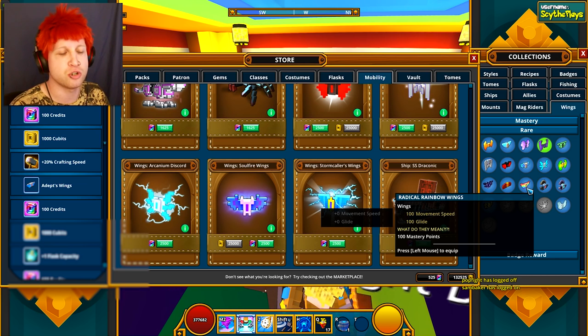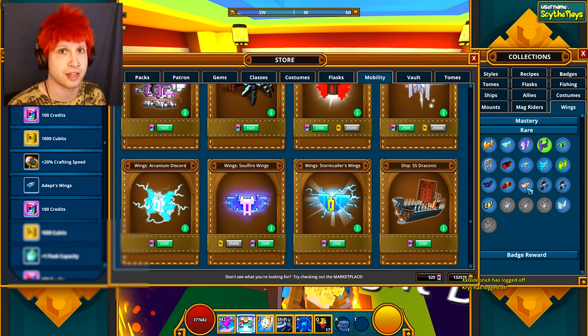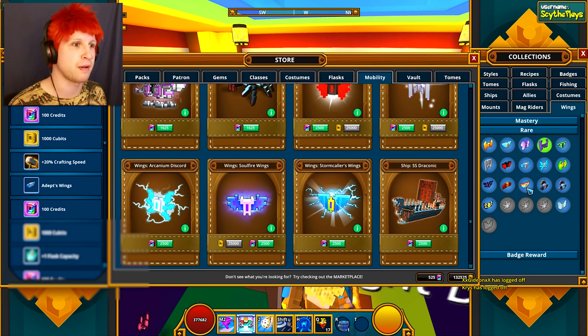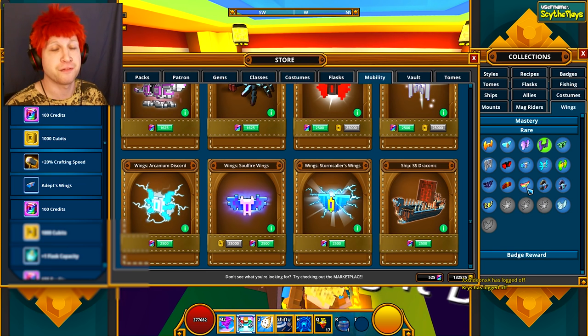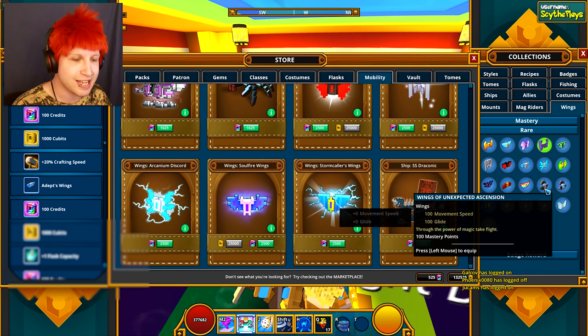The Radical Rainbow wings you get from the Troves of Wonder, which are those golden ships you'll find in the middle of the ocean. You buy boxes from them for 9,999 flux per box and you have a chance of getting a bunch of different items, including the Radical Rainbow wings.